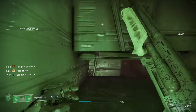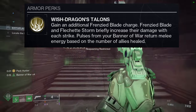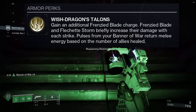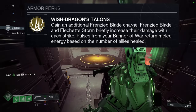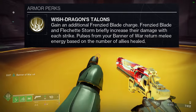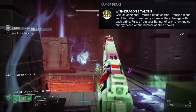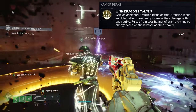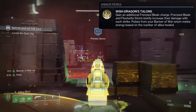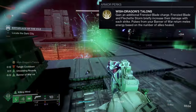To start off, we're going to look at what it actually does. Gain an additional Frenzied Blade charge. Frenzied Blade and Flashé Storm briefly increases your damage with each strike. Pulses from your Banner of War return melee energy based on the number of allies healed. Getting an additional Frenzied Blade charge means you have three or four melee charges — either way, you get an extra charge on your melee, which is really cool.